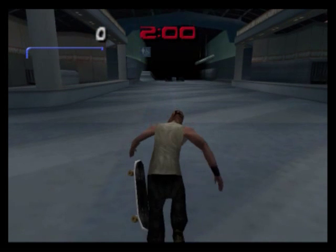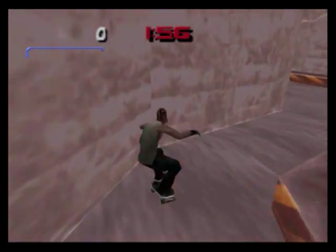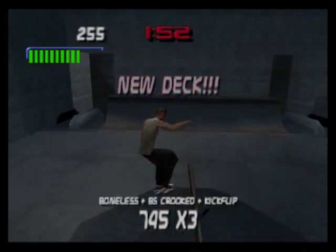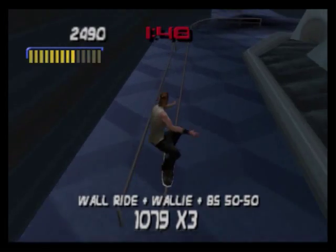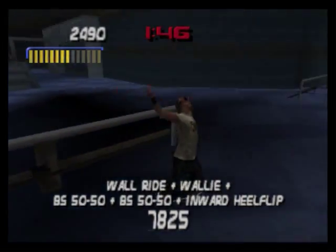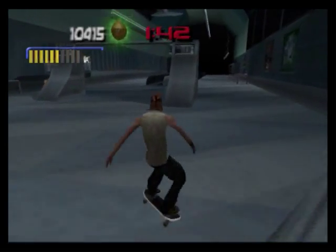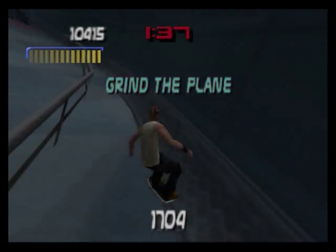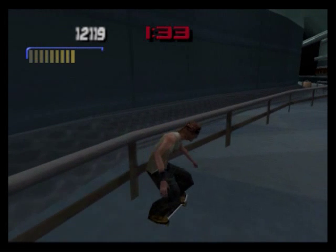Grind the airport sign and get the secret stat points and the decks. Secret deck — right from the start, go to the right. There's a secret conveyor belt area — get the secret deck. Grind down the escalator because I have to grind the airplane. The airplane is to the left of these security gates. Do this by jumping on one of the pipes or the quarter pipes at an angle. Once you get the gap plane bash, you'll get the grind the plane goal.